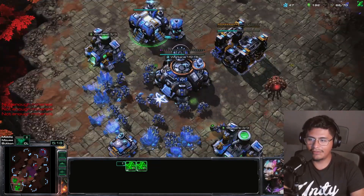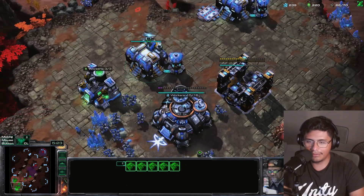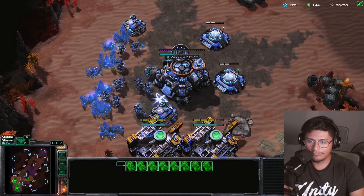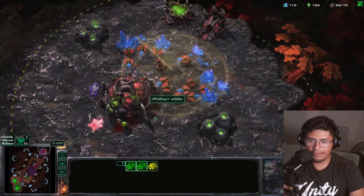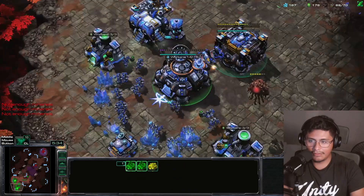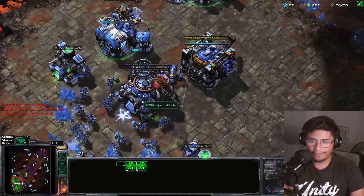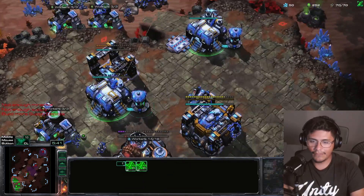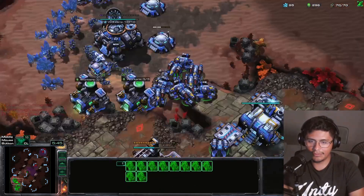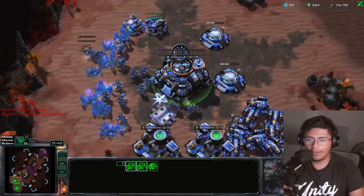Let's kill this overlord here, and then we want to scout and see what he's going for. I'm gonna scan here. Okay — oh he's building lings, so that's good to know. And he has ling speed, no gases here just yet. The nice thing here is we have two factories right. I haven't salvaged these bunkers because I don't want to get complacent.